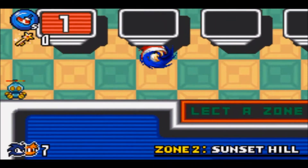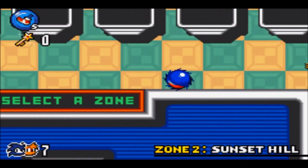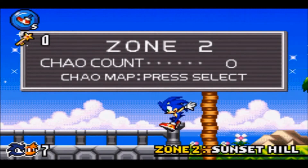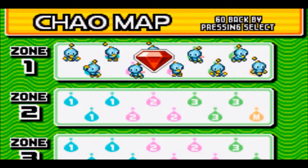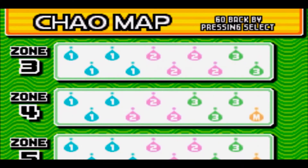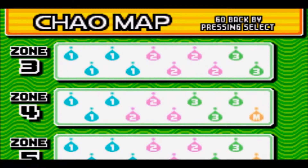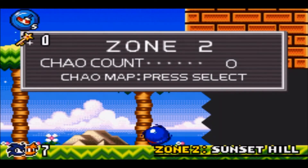Before we get into that zone, if you hop into the dimensional ring, it basically brings you to some sort of mini-Chao Garden. If you press the Select button, it tells you how much Chaos you actually have. There are seven zones in the game, so the next zone is obviously Zone 2.